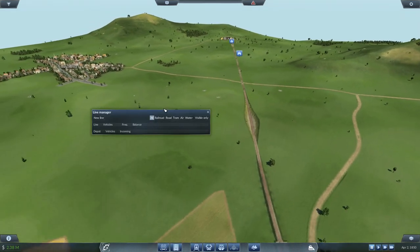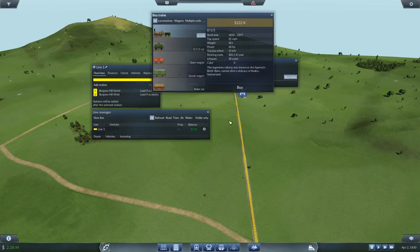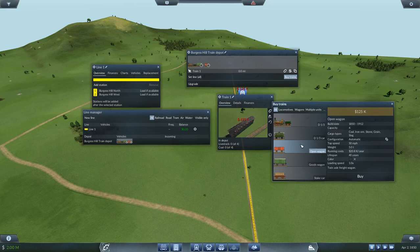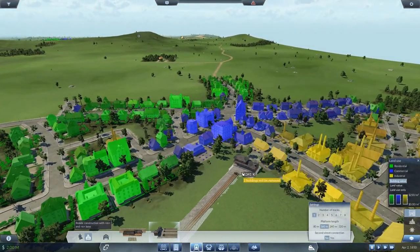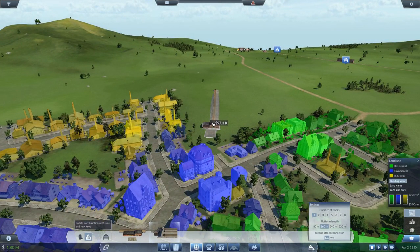Let's get a line set up. New line — we're going from Burgess Hill North to Burgess Hill West. Let's buy a train: that locomotive, a couple of goods wagons and flat trucks just to get started. Put them on line one, done. Now for the other line — it's going to cost me 200k to knock that down but it puts us in a good position. Do we still get the full catchment? Yes. Let's get this pointed in the right direction, maybe a shade further around.